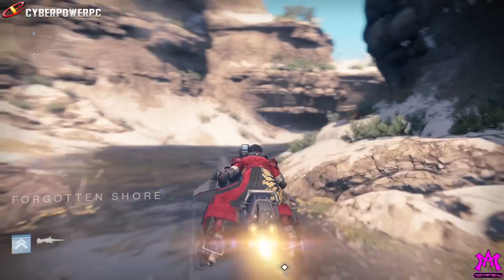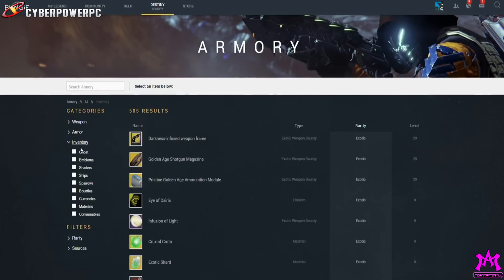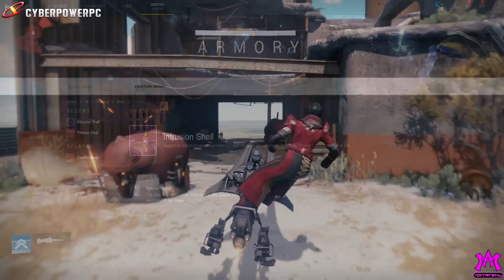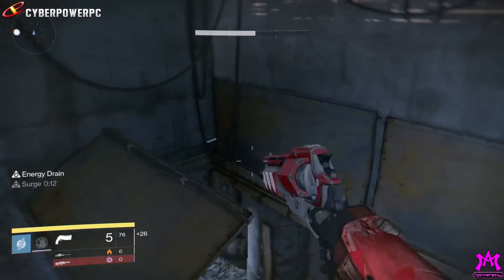Bungie also unveiled a brand new armory on Bungie.net where you can look through all the various weapons with their official stats and rankings, and it's actually pretty cool. Recently, people have noticed that the Fate of All Fools and the Intrusion Ghost Shell are both listed in Bungie's official database, and a lot of people are beginning to wonder if this means they're gonna be coming into the game with the Taken King.